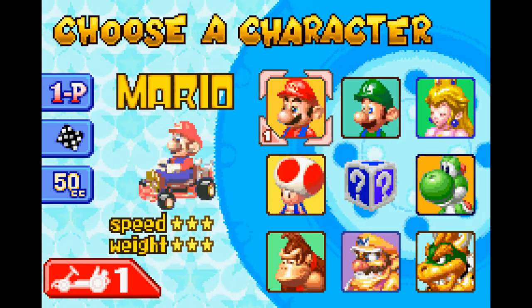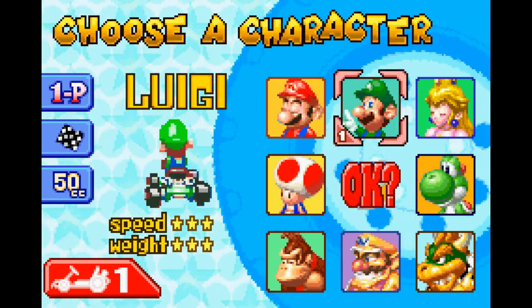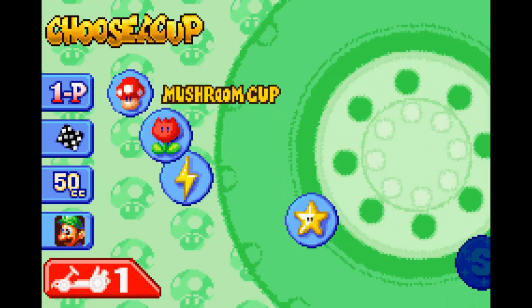He has the same stats as Mario, so there should be three for speed, three for weight — all around a middle character. Luigi has a very high-pitched voice in this game. I think it's because they're still using the Japanese voices. It's interesting, a little bit different.